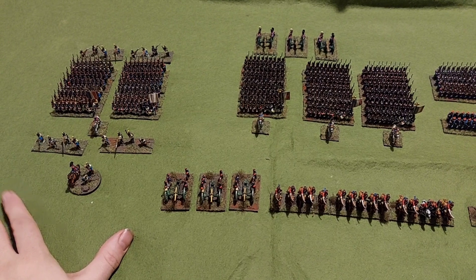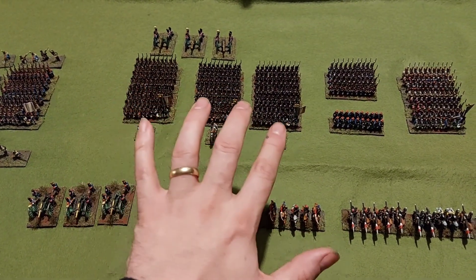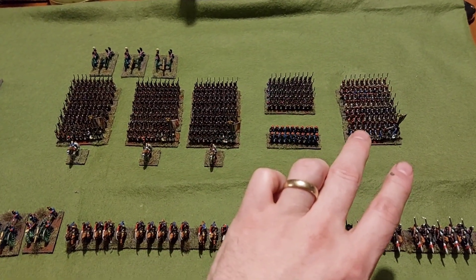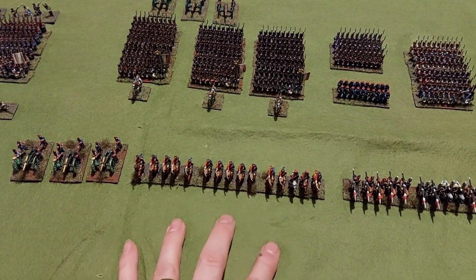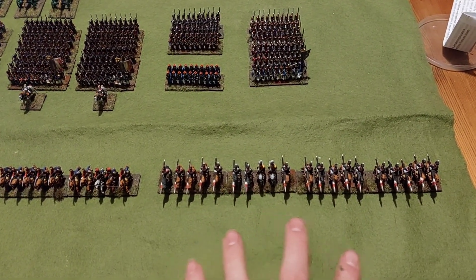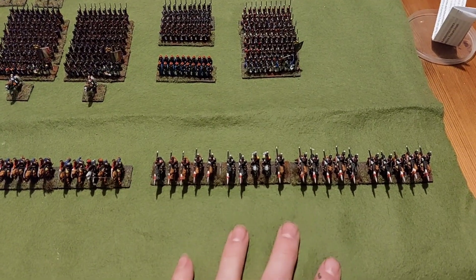Over here I've got the start of the First Division from First Corps. I've got the Imperial Guard grenadiers, chasseurs, marines, and engineers, and middle guard. I've also got some light French artillery, some hussars which I believe are the 6th Hussars, and some line lancers painted with the pink facings — I think that's the 7th, but I can confirm that later.